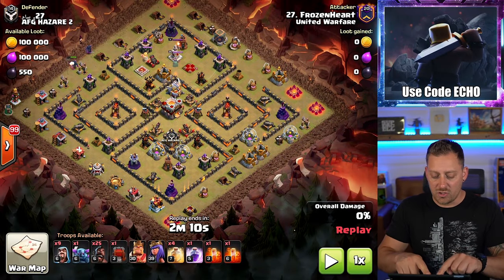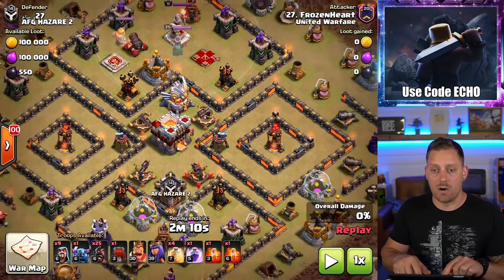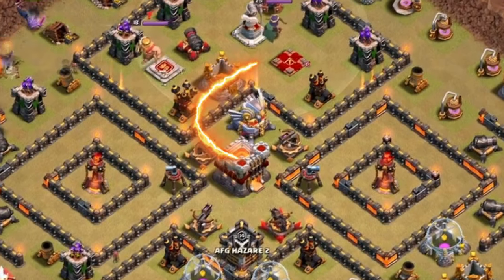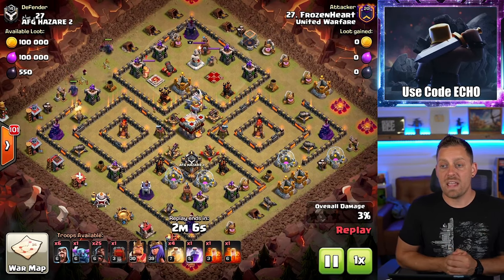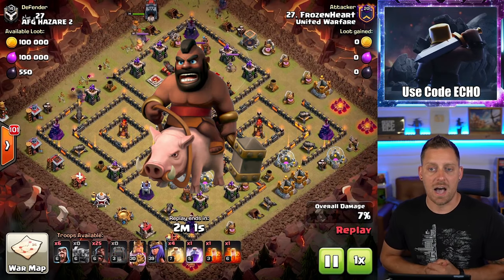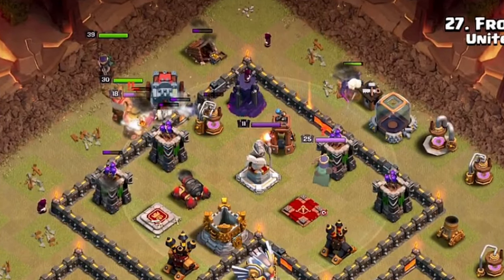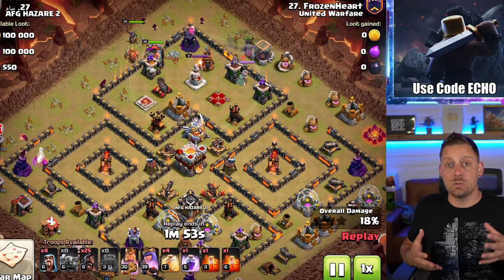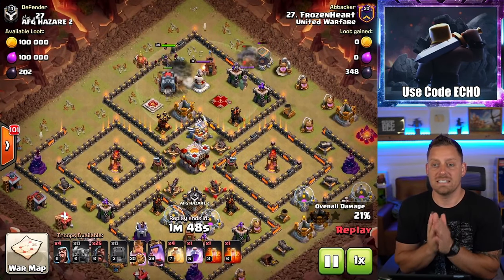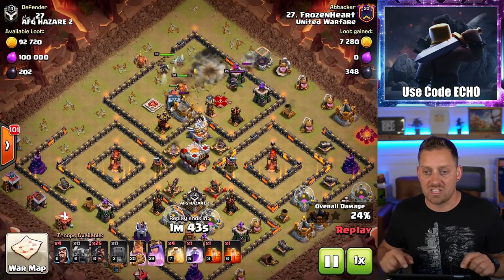In this first attack, we have a Town Hall 11 base with the Eagle Artillery, although the other defenses are not all max level. The Town Hall 10 attacker still has to deal with that Eagle Artillery, which is not natural. We have Frozen Heart out of United Warfare coming in with a Pekka Hog strategy and a Wall Wrecker. The Wall Wrecker is going to lead the way for the King and Queen into that bottom-most compartment, cutting out a funnel inside of the base and making a section for the Hogs to path around the other side.